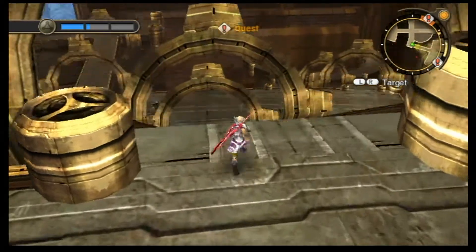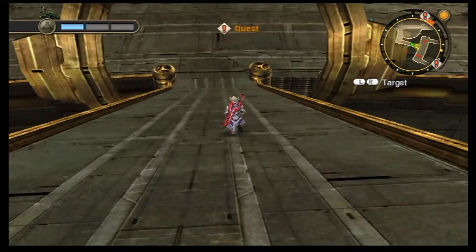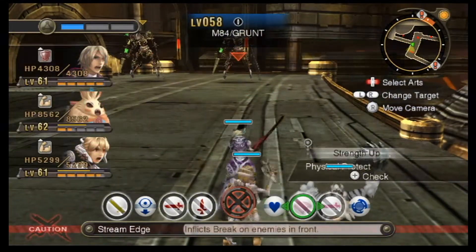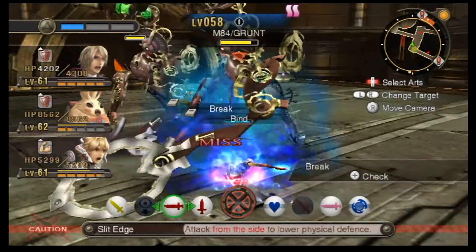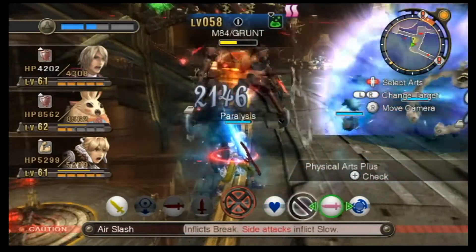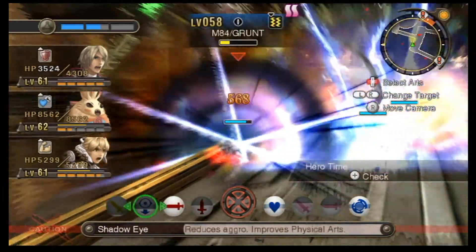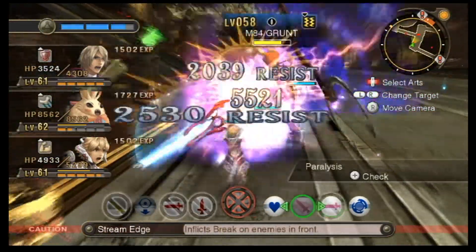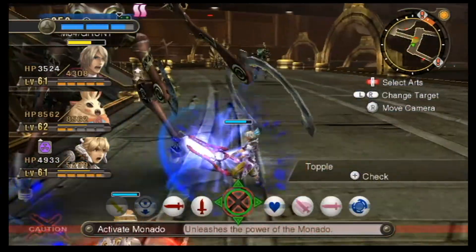Two quests required and we gotta go in two different directions to get them. Time for some more deviation. Running down here we see some Mechon on both sides — we gotta fight them, so let's do it. Don't get pushed off the edge here. That was pretty good damage, 20,000 points. Stay on top of it guys, you're doing great. We can definitely do this — now to unleash our full power with the Monado.